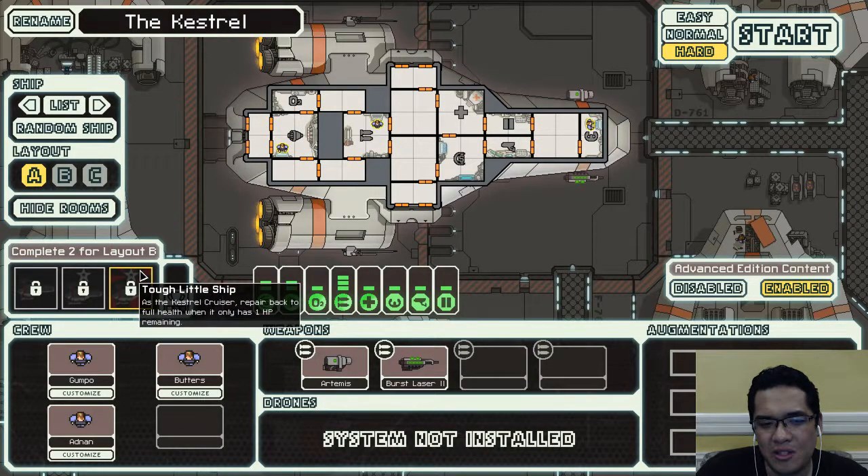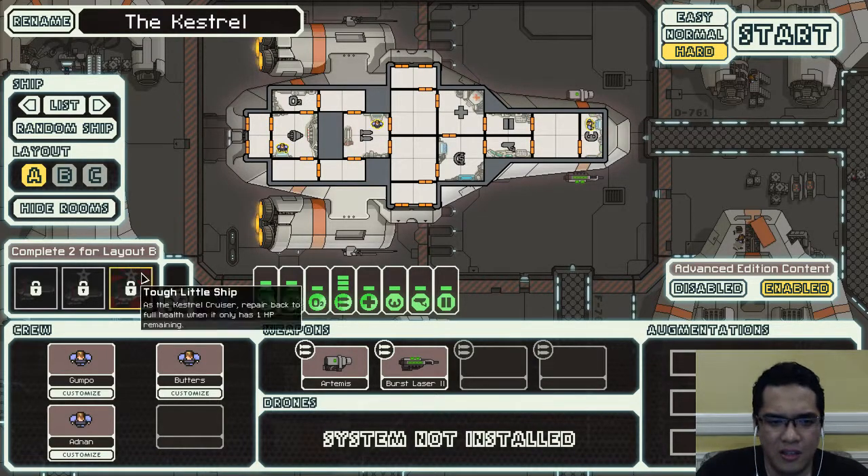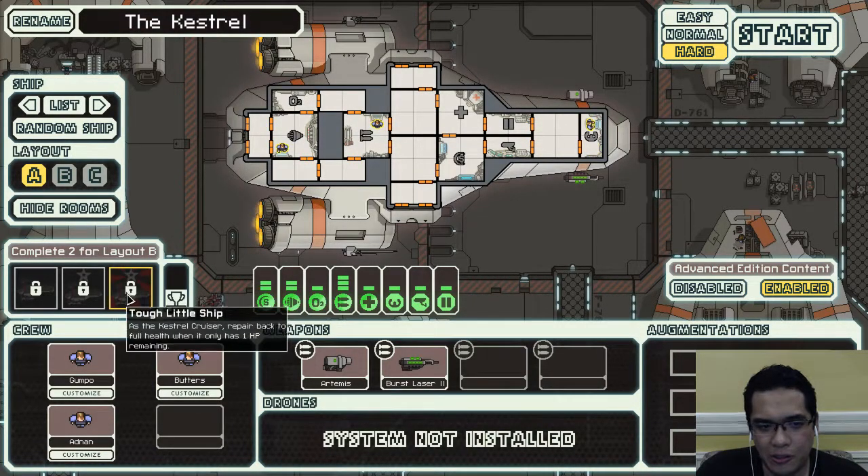You know the easiest way to do tough little ship: buy a fire bomb, hit yourself, keep the fire alive, repair the systems, have some good doors, and just be at a store while you're doing it.